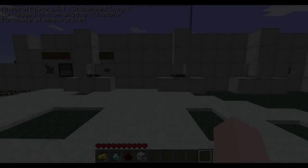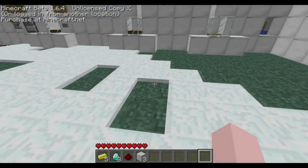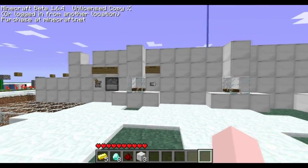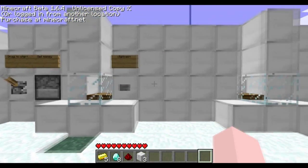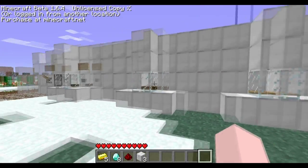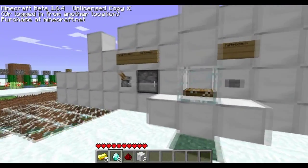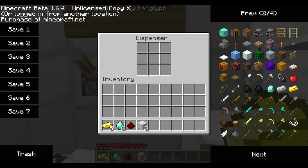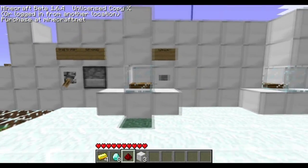What's up guys, this is Mr. G here, and I'm going to show you how I made this casino slot machine thing. First I guess I have to show you how to use it — you put a gold bar in here and drag to start.